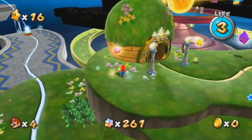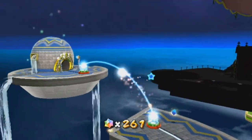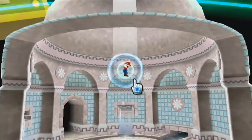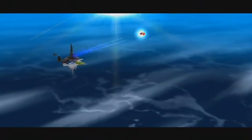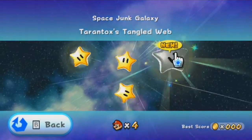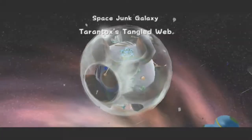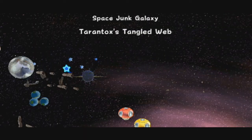Maybe there's a comet in one of the fountain galaxies. The only main one we've done so far is Space Junk, so let's go see if there's one there. There's not. Okay, but we still have one more star left. This is basically gonna be everything else of Space Junk that we haven't seen yet. There were some parts we flew past. It's also going to be the boss of the area — 'Tartan Docks' Tangled Web.' So I wonder what kind of boss it'll be.